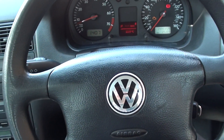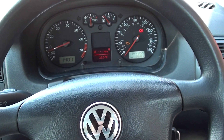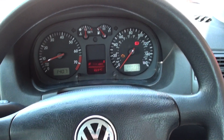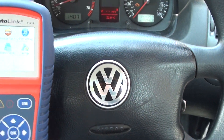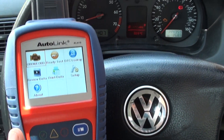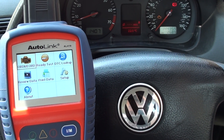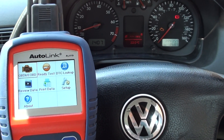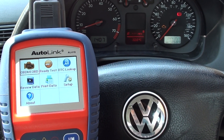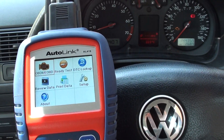We have a VW Golf here with the engine warning light on — it's a 2001 petrol model. We're going to use the Autel AL419, which is a diagnostic engine scan tool that will give us the fault codes and hopefully tell us where the problem is with the vehicle causing the engine warning light. First of all, we're going to click on the OBD2 or EOBD section.